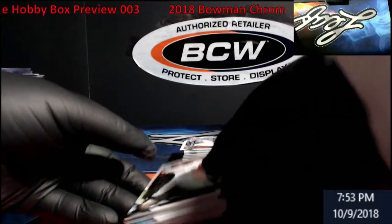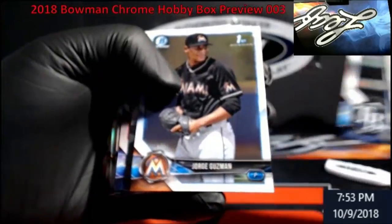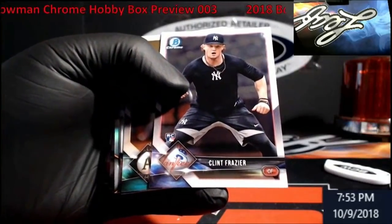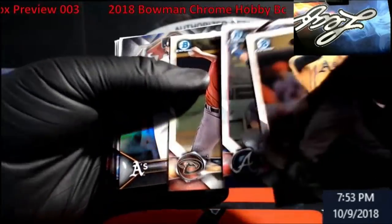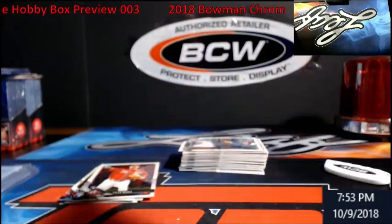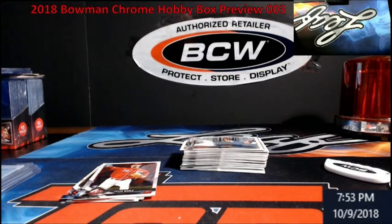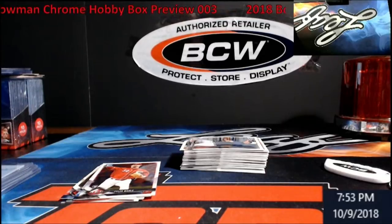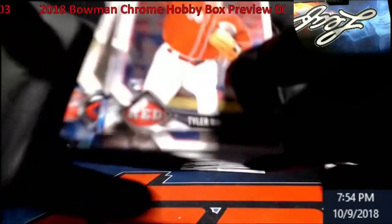I think the other should be a base. Come on, Superfractor! Clint Frazier — this is the variation. Just sold one for, I think it was like six, seven bucks. Austin Riley shimmer action out of 65 for the Braves. Are the Braves eliminated now? I can't remember. Let me put this Frazier in a case while we're here, because I can relist this quickly since I just sold one.